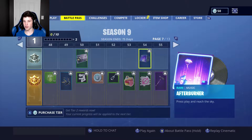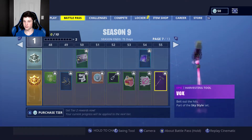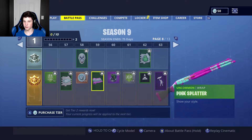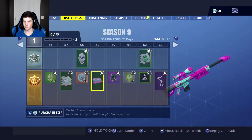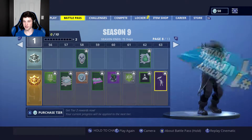Afterburner — Press Play and Reach the Sky. Wait, that's not the music that played during the LTM, is it? Vox — Belt Out of the Hits, part of the Sky Style set. Pink Splatter — show your style. So another wrap here, that's pretty cool, it's almost like Splatoon. Sign Spinner — in it to spin it. Oh, it's a Victory Royale sign! That's pretty funny.